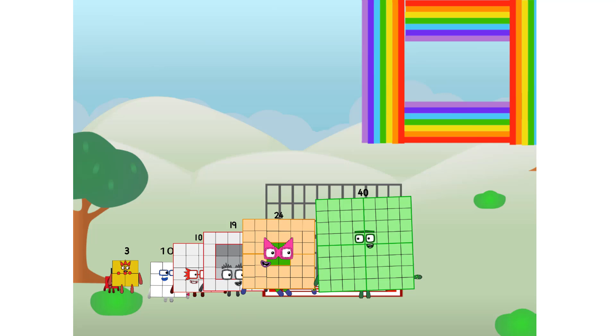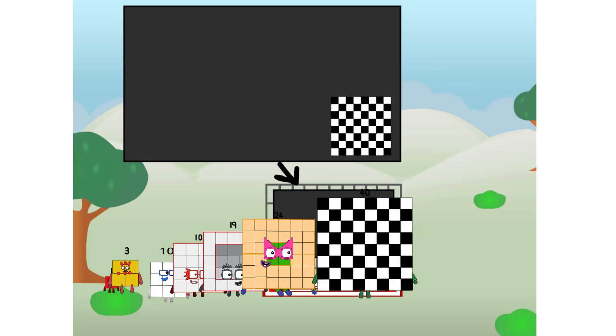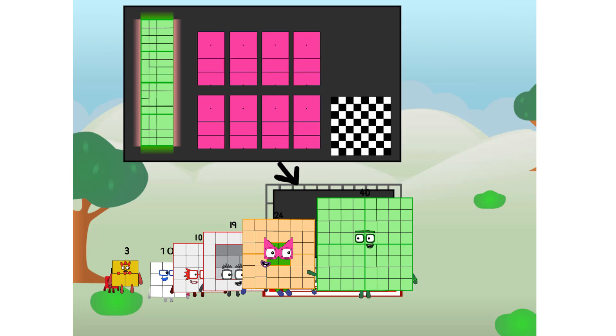There you are. This way, I've got so much to show you. I am 40, and I can be a strong square, a chessboard, a super rectangle, 8 octoblocks, or even a super cube.